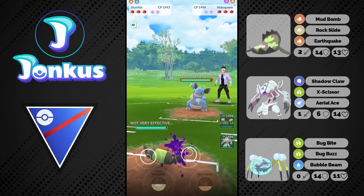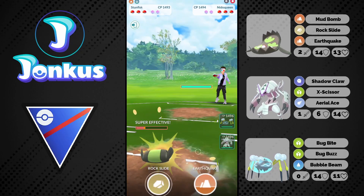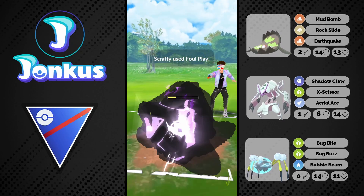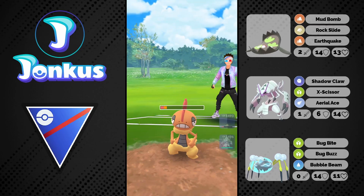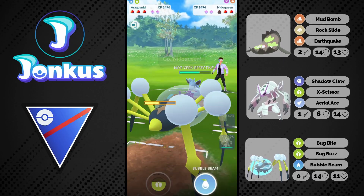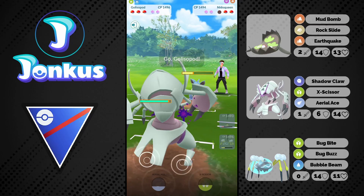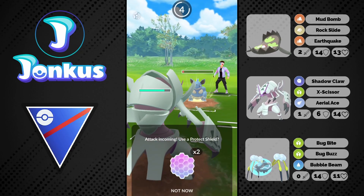We see the next one with a Nidogreen — Nidogreen is definitely a matchup I still don't like. We have some lag there as well. This time we know the shield is going to be an Earthquake. They swap out into their Scrafty — I hate this matchup, I'm just not built for this. We see the Foul Play coming through. We can farm him down and go for one more Bubble Beam to try to put them into a range where they cannot go for another charge move, and we actually got him there. If they go back into their Nidogreen they still have to take some super effective Bubble Beams. We swap into the Glissapot with the Shadow Claw and go for one Exeter.